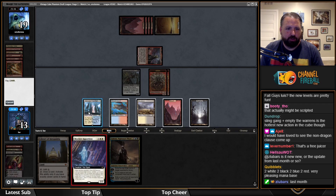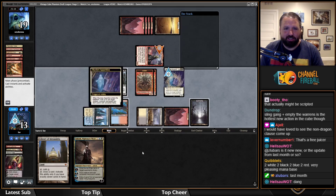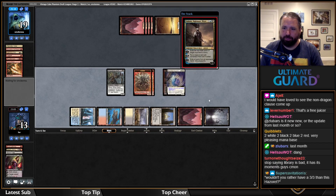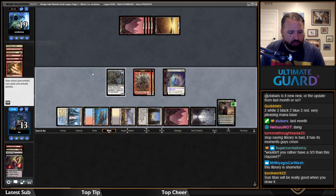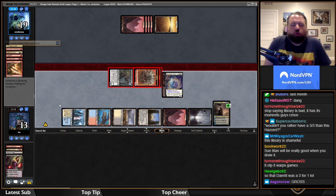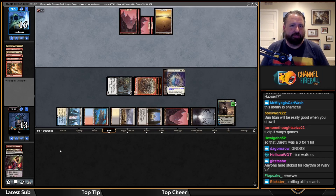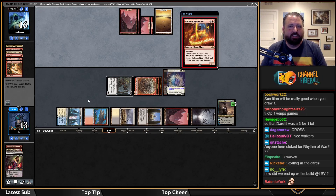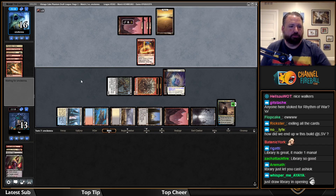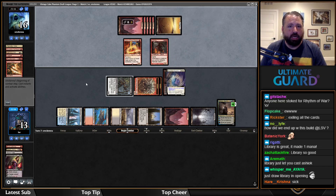I get to do both — Skyclave the Hazoret and then play Ashiok. This is working as intended. Library of Alexandria is garbage — look at how bad Library has been. All it did in the Pack Rat game was potentially lose me the game. It's trash. Duretti gaining me five and costing them three cards is great. Abbott of Keral Keep revealing a Mountain — we ended up with this build because I first picked Library and then a bunch of lands.